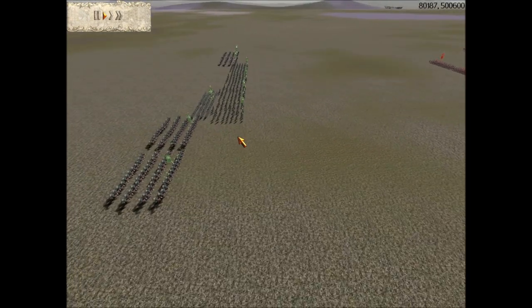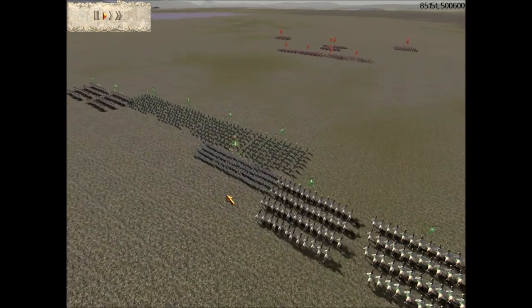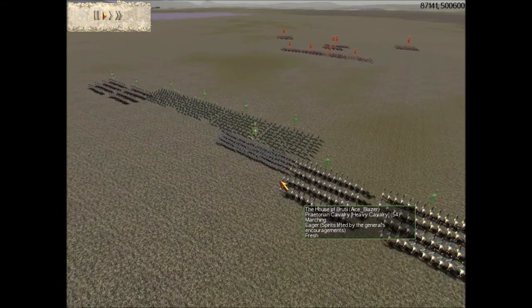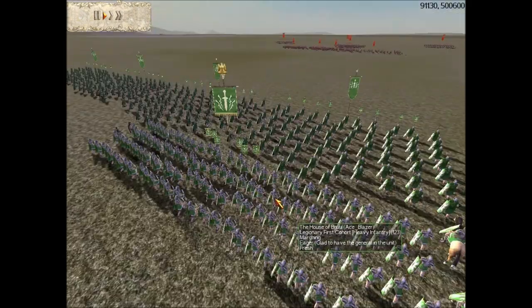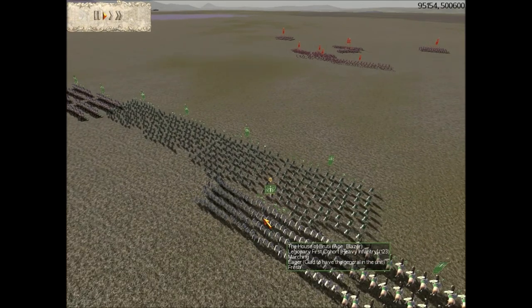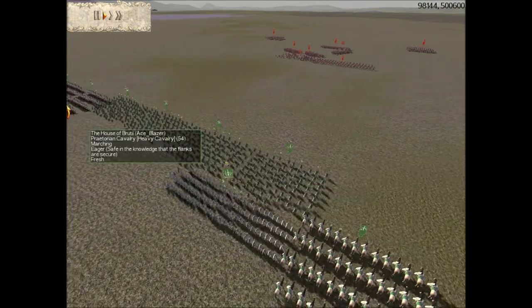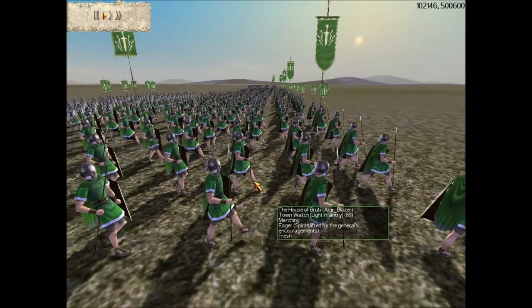I decided to choose praetorian cavalry because they're the best - probably the second best cavalry in the game besides cataphracts - and in a 10k battle they're pretty much unstoppable. I've also got my legionary first cohort which gives a morale boost. The cost efficiency isn't that great but I thought I'd try it out to give my townwatch a bit of extra morale.